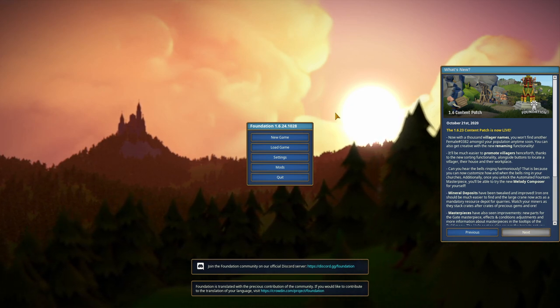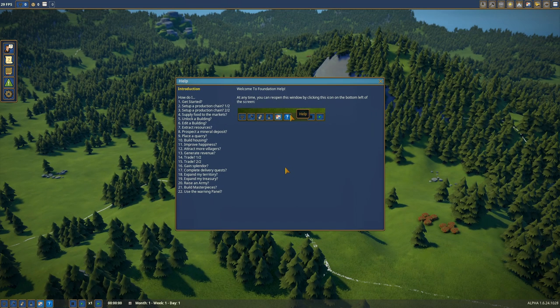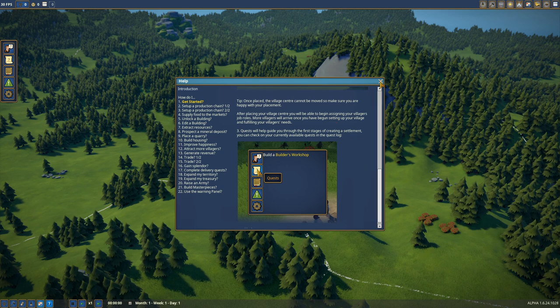Let's get to it — we're gonna go new game, we'll pick hills, and start game. We've got a help screen for getting started. I don't want to read all that. Does it not have a tutorial?